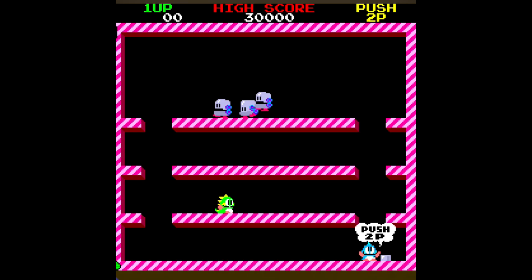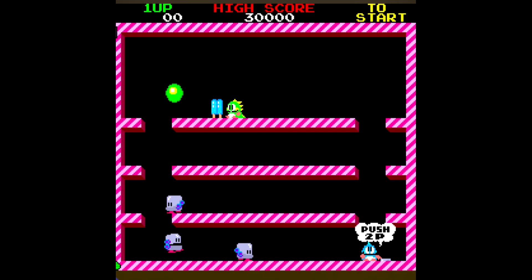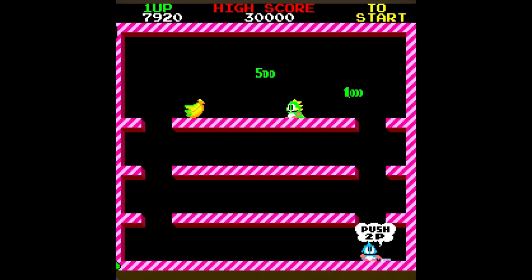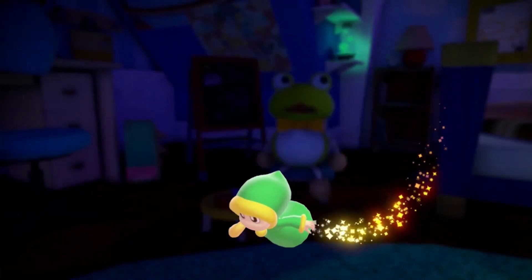Bubble Bobble began life as an arcade game and was released back in 1986. Starring brothers Bubby and Bobby, whose girlfriends are kidnapped and they themselves turned into dragons named Bub and Bob, this platform puzzle game was a huge success and received home console ports plus a direct sequel named Rainbow Island, the story of Bubble Bobble 2.